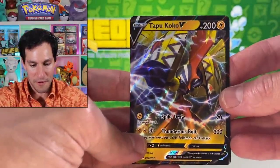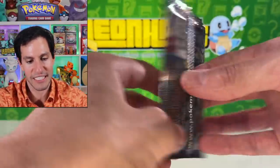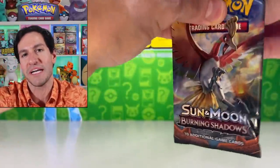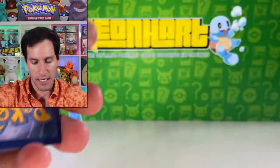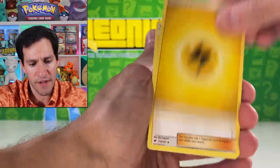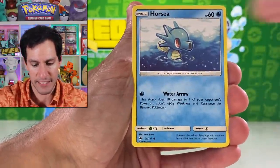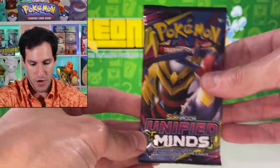We only got one ultra rare pull from the Zacian tin including the Zacian V promo. But now get ready — it's time for a special segment where I'll be opening a bunch of random packs from the past several years, half a decade's worth! Fairy energy — we will eventually get some great pulls. From this pack: Noibat, Horsea, Vulpix, Sneasel, Electivire, and Alolan Raticate.